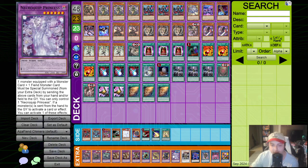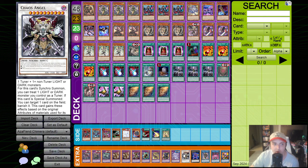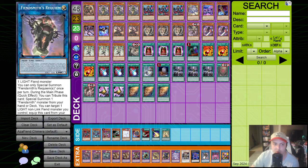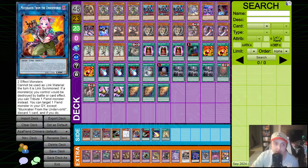One Necroquip Princess because this allows Tract to be Fiendsmith combo by itself without an extra body. One Chaos Angel to further help break boards - we have a thousand different ways to make this. One Caesar because Nibiru is a card and Bistials are a heavy threat to this deck. If they try to banish the Diabels or one of the Fiendsmith pieces, we need to stop them. One Requiem and Sequence because they're recyclable and Fiendsmith. And then one Muckraker.